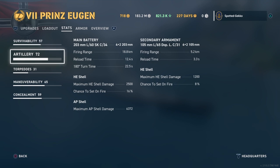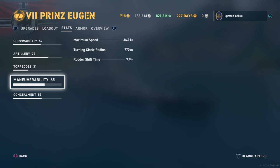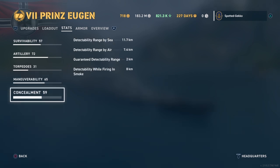The ship has a good dose of secondaries: six dual 105mm guns out to the standard 5.2 kilometers. Torpedoes are very nice - four triple mount 533mm tubes. Reload time is 68 seconds which is very destroyer-like, maximum yield is about 14,000, torpedo range is 8 kilometers, and speed is about 60 knots. For maneuverability it's a quick ship at 34.3 knots, with a 770 meter turn circle and 9.8 second rudder shift. Concealment sits at 11.7 kilometers - pretty well concealed for a cruiser.